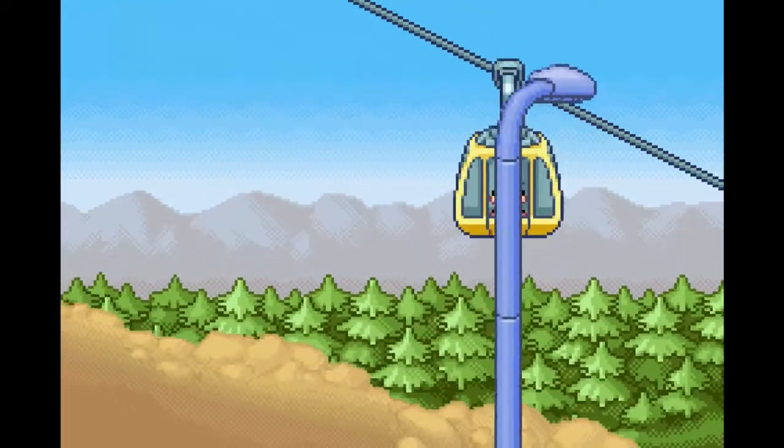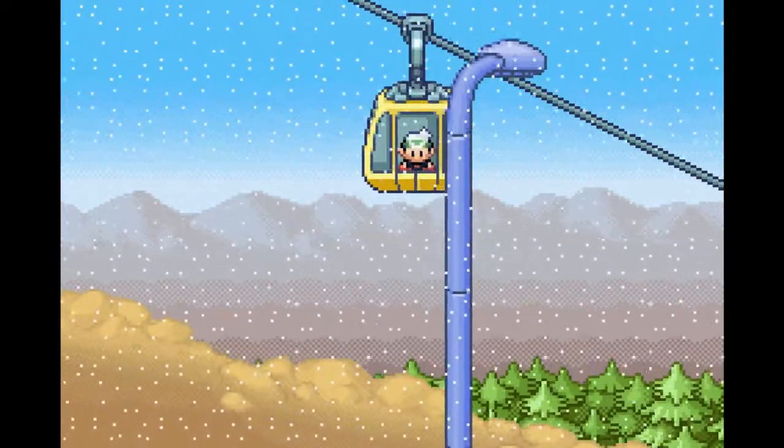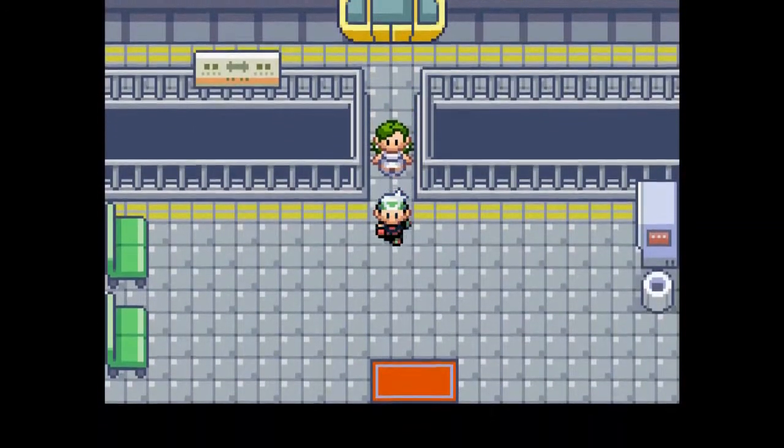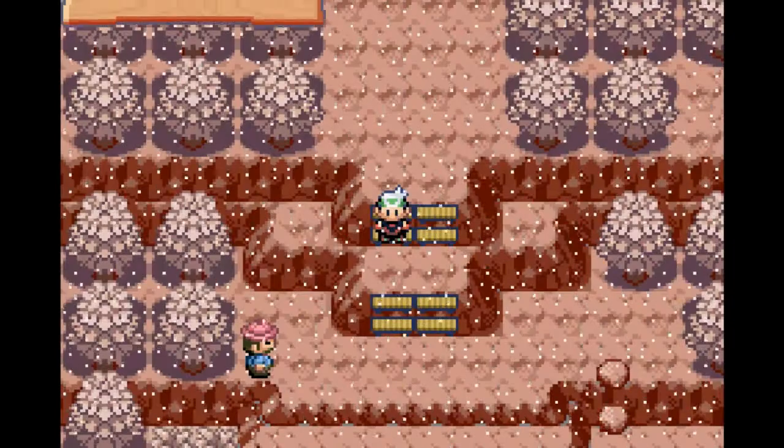Remember when we went to the Jagged Pass and we finished fighting? There was a Team Magma member there and he was just like, 'I'm not doing anything suspicious.' That's where the magma hideout is.